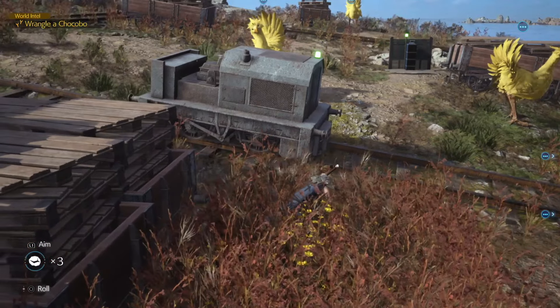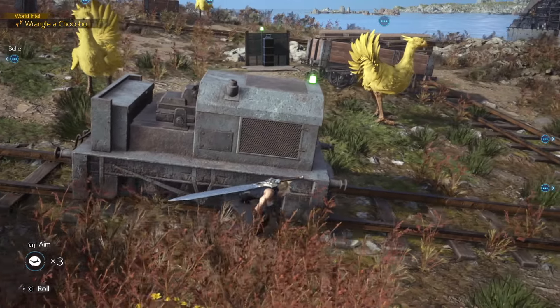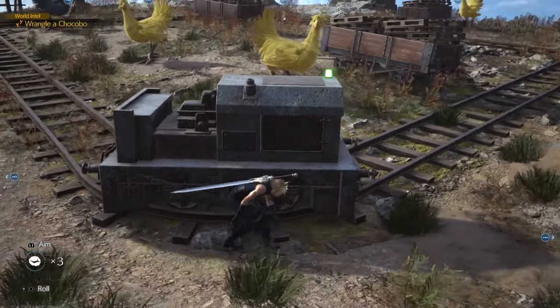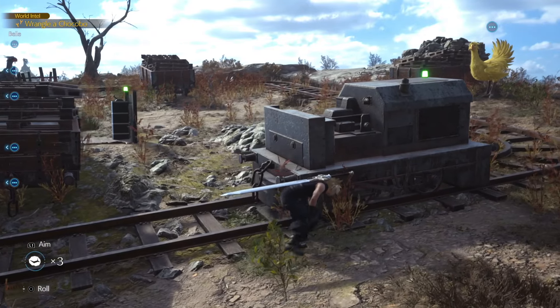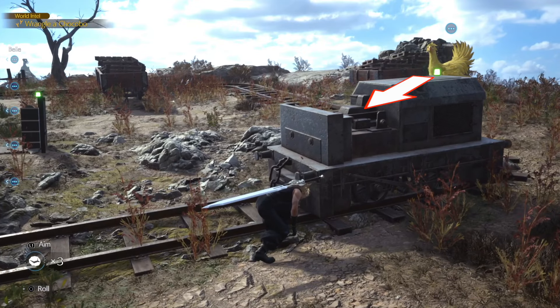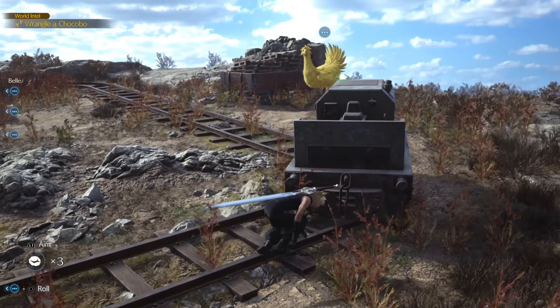Boom — now the cart is going to start up for us. This is where it gets a little more tricky. You're going to follow the cart all the way around, but there is a Chocobo on the other side of the track. So what you need to do is position yourself and make sure you have the cart in between you and the Chocobo constantly. You don't need to worry about any other Chocobos, but that one right there — at least for now. So stay behind the cart.